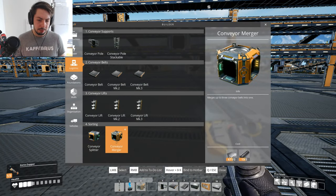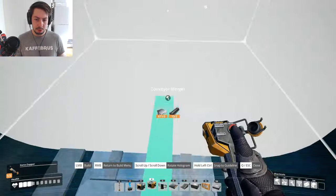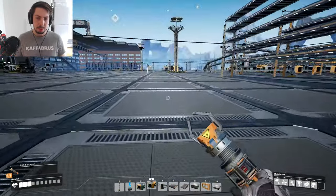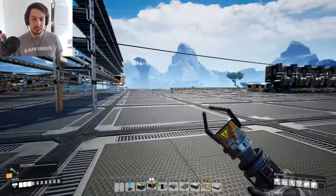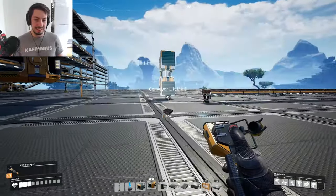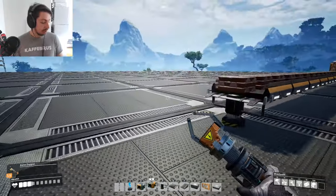Logistics 3-4-3, okay. Splitter and we need a merger straight in front up here, like so. We also need more rods — I can see we're running out of them. We're gonna stop using these ramps up and down and we're gonna start using lifts for all our entrances and exits here. Never mind, not for this one because it won't fit.